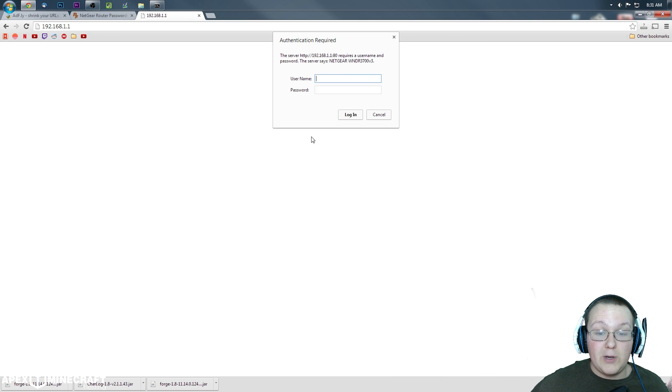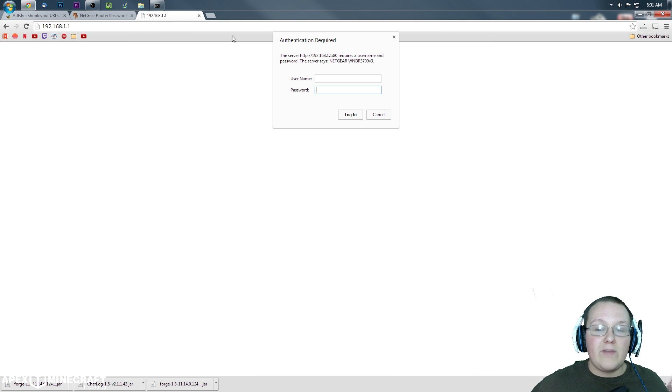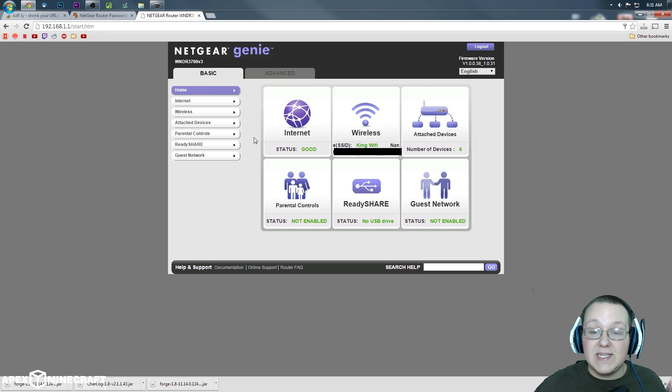It will open up your router login page. Enter the username and password you found on portforward.com. If it says 'admin', put admin. If it says 'password', put password. If it says 'none', leave it blank. Enter whatever it says and you should be good to go.